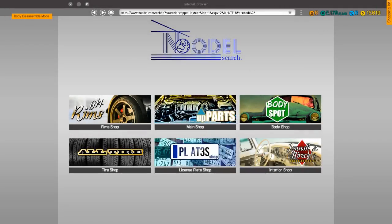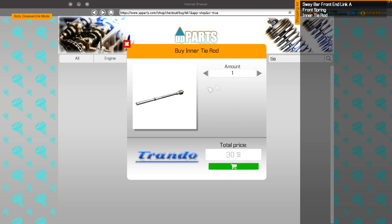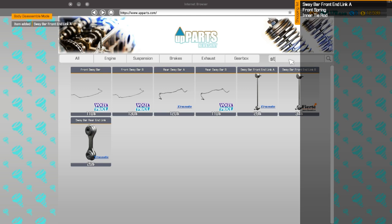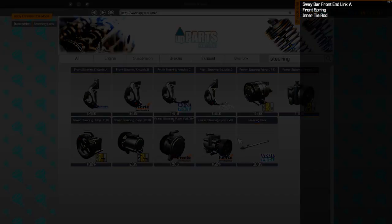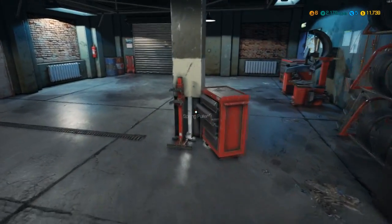Car status: outer tie rod, inner tie rod — we have to buy all of this stuff. Let's go to the shopping list: inner tie rod one, outer tie rod one, sway bar front end link, steering rack — there we go. Now — car status — wheel hub bearing, do we have just one? Two rubber bushings — and then we need to take this thing apart, separate parts.